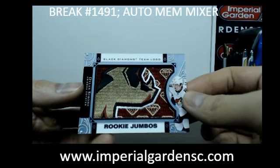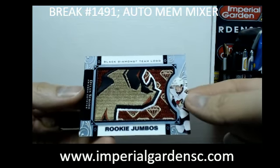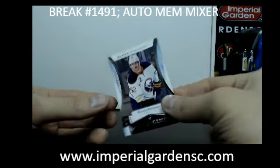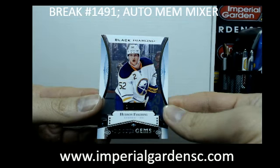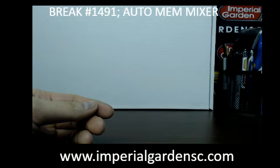Right behind it is a Rookie Jumbo of Dylan Strom — team logo manufactured patches — going out to the Coyotes. And finishing Black Diamond with a Hudson Fashion, $3.99 for the Sabres.